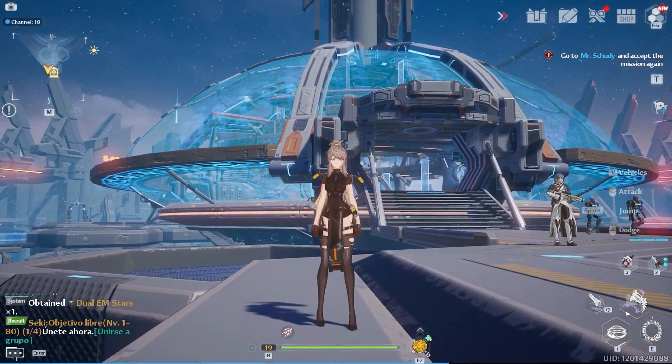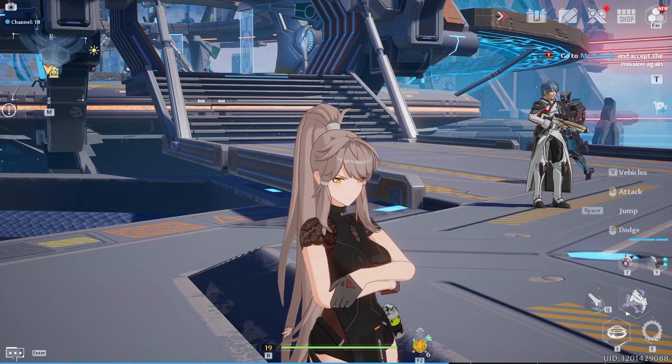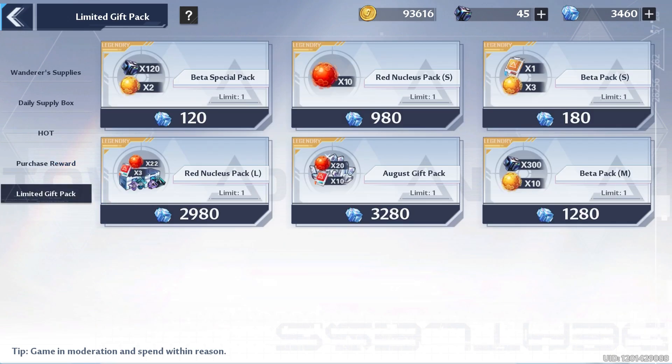But we're not done yet — we're not done losing over and over again. We must put ourselves through more pain for my girl Venus. Back to the limited gift packs we go. How much more do we have left? I don't even have her guaranteed at this point. What's the best value pack here? I can get the 2,980 pack but that's all I'd be able to get — either way it's the only pack I can get. So we've got 20 more pulls to get this character. We have 20 pulls to get her and then we're done.